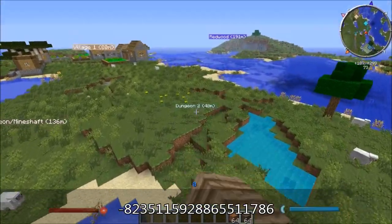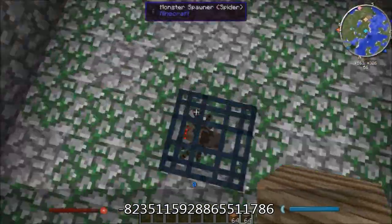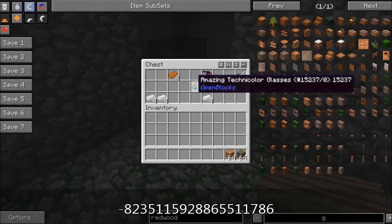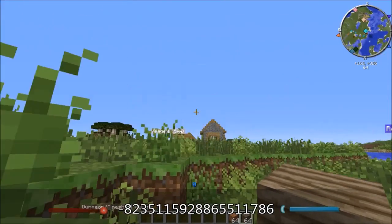We will stop off at this dungeon here. It is a spider dungeon. Spider dungeon, one chest. You get some amazing Technicolor glasses, a steel sword, some tin, copper.